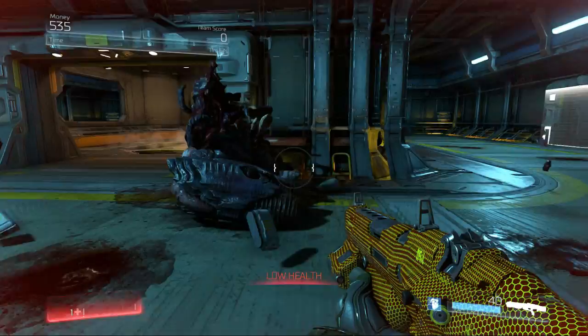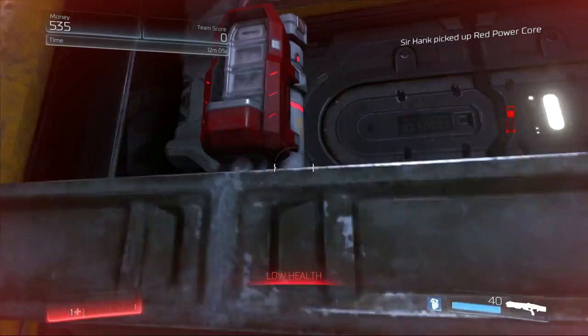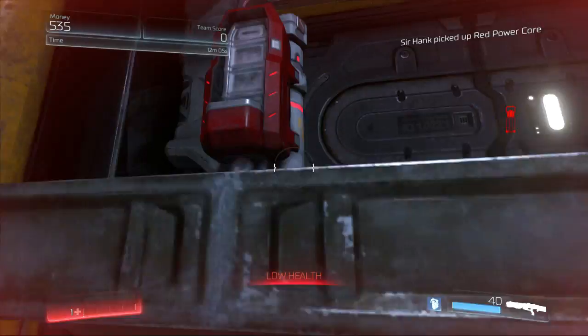Let's grab our newly spawned key, and as we grab it we teleport out. We now have this power core — we jump up here, place it in, and it opens up the gate to the next location. I hope you guys enjoyed this — that's the first half of our map and tutorial, and we will finish it up next time.